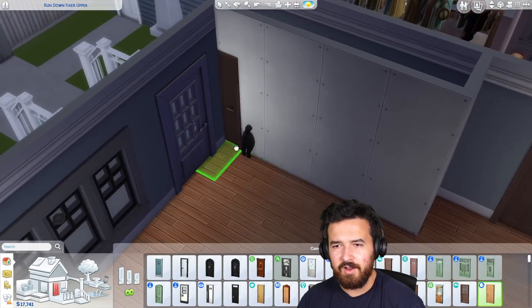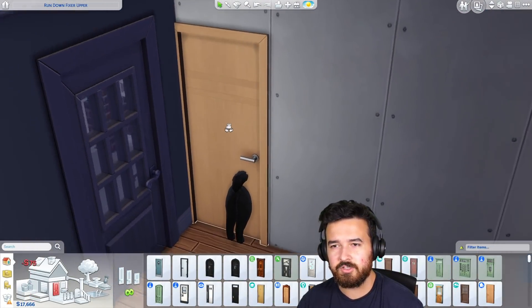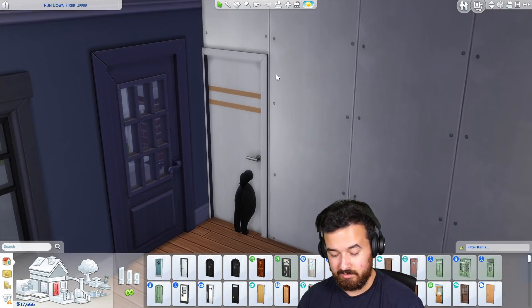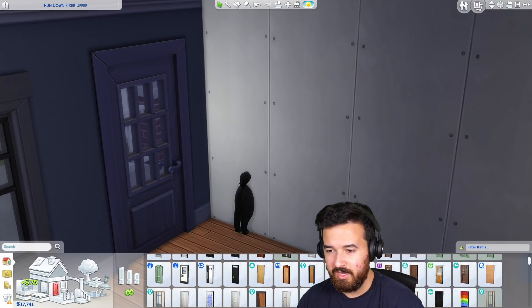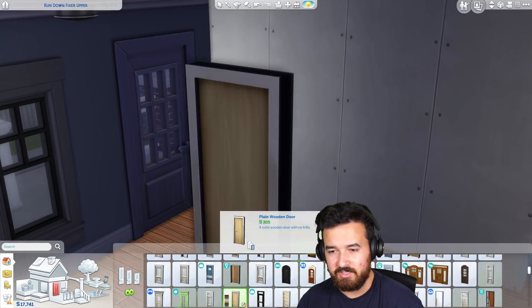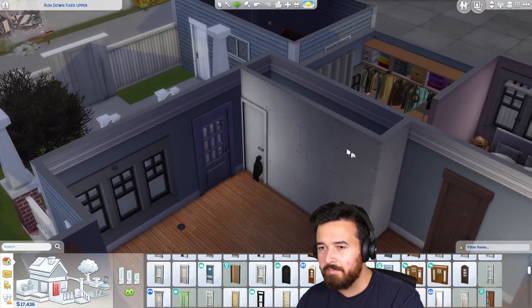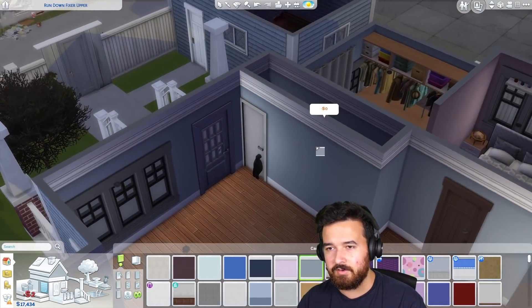Do we do the new doors? I like the handles on the new doors but I don't like the little strips they have — that's what I'm not really a fan of. I think just the standard door. It's so expensive though — this door is $305. It is just a standard wide door. I know it's boring, but it's a classic.